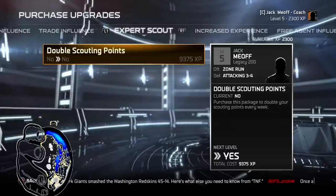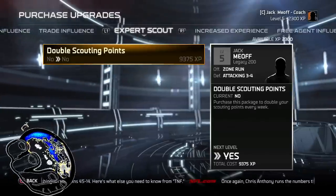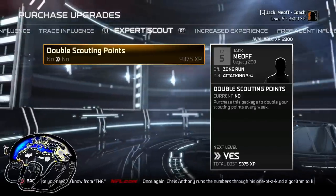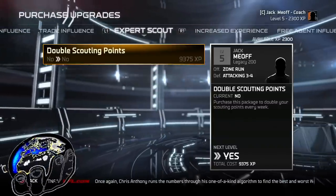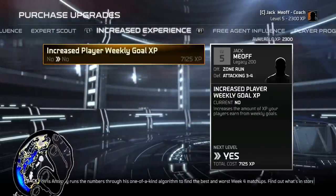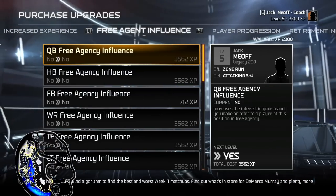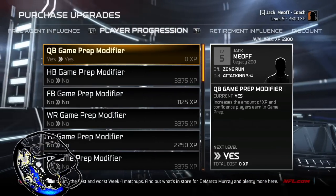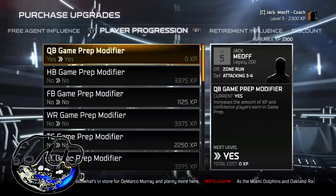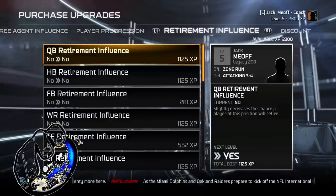Expert Scout — I would want to use this, but I didn't make enough XP this season because I had a really bad season. Probably because I suck, but it's a process. This is my first year on Next Gen, so it's been a rough progressive state. You can also increase the player weekly XP goal by buying this. Free agent influence is definitely something you probably want to get into, especially if you're playing with humans. The player progression — I bought this already for the game prep modifier for the QB, because my QB is Terrell Pryor and I need him to up his game a little bit more.